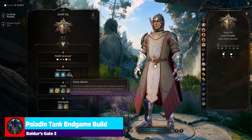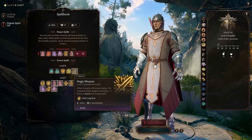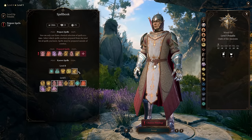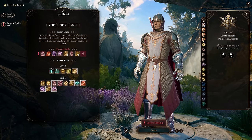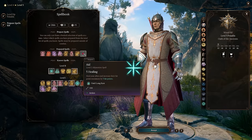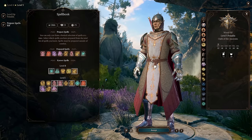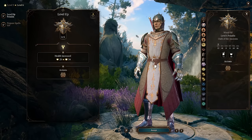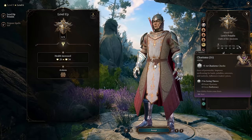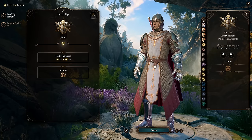At Level 5 we get Extra Attack, which is always huge for the character. We also jump into Level 2 spells - I like Magic Weapon a lot, though it's a concentration ability. Aid is great because you can cast it to increase the hit points of your party members, scaling with your spell slots up to Level 5, and it lasts until long rest. Moving forward, Level 6 of our Paladin gives us Aura of Protection, which scales off our Charisma. As it stands, this will give everyone around us in a 10-foot radius a plus three bonus to their saving throws - and that completes our Paladin.